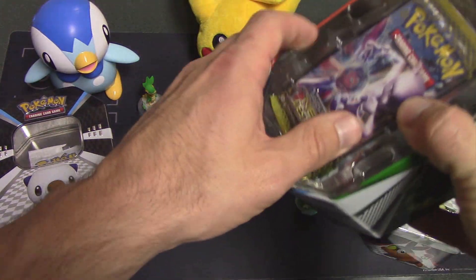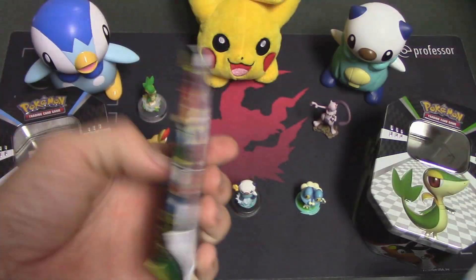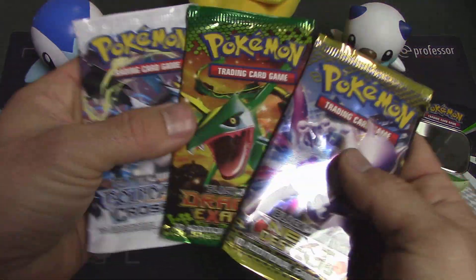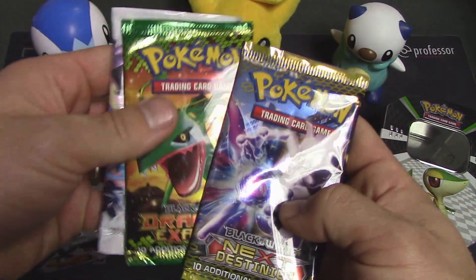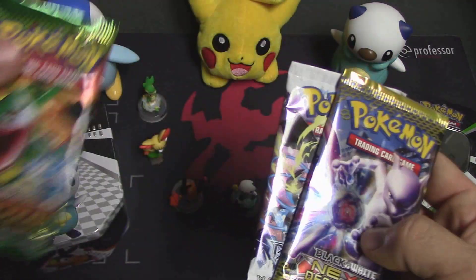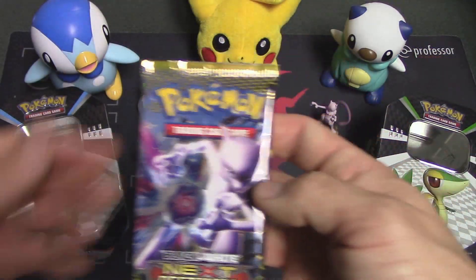Inside of our tin here we've got three packs: Dragons Exalted, Boundaries Crossed, and Next Destinies. I'll open up the Dragons Exalted, and kick it off here with Next Destinies.